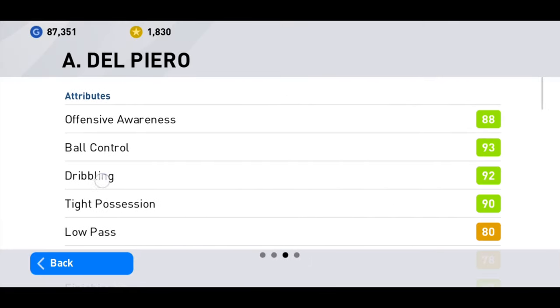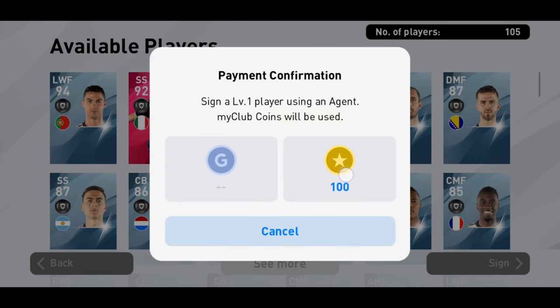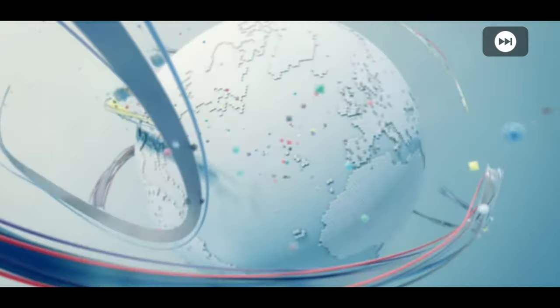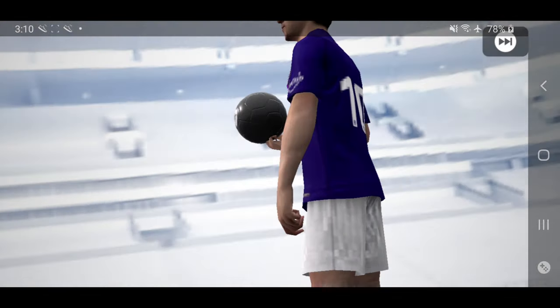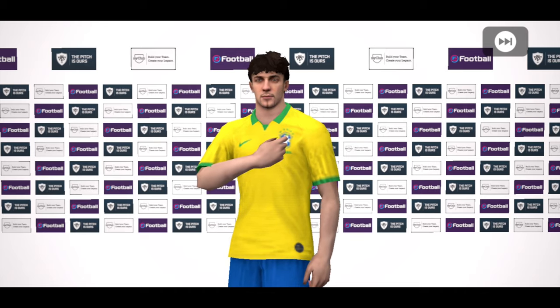We are aiming for Del Piero here, because he goes up to 100 rated when you boost — normally it's 98. There's also Pelari. Let's go — okay it's going to Italy, come on! Oh my goodness, it's Del Piero! What the hell! We just signed Del Piero — we are signing this superb SS striker. We were super lucky!